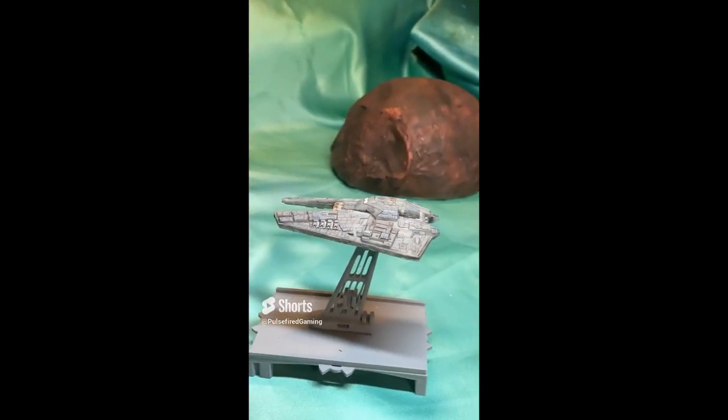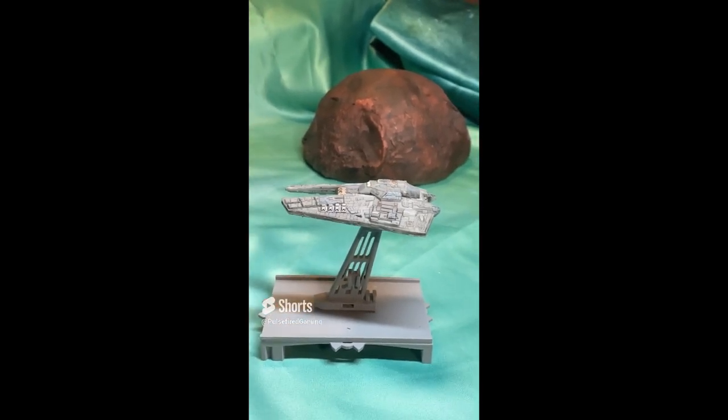A bit of a glass cannon — if the Broadside took damage, its light armor would not put up too much of a defense before the ship was destroyed.